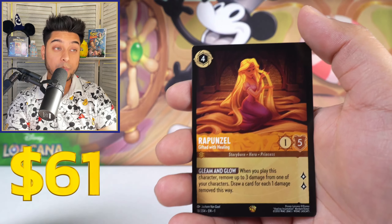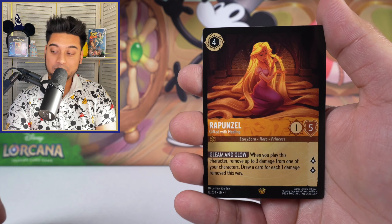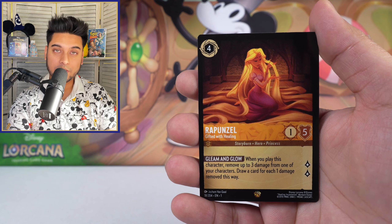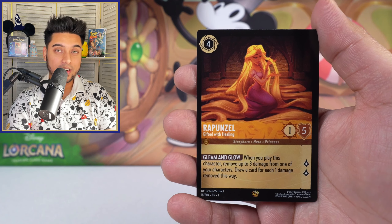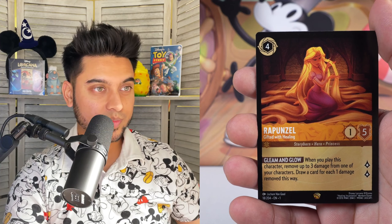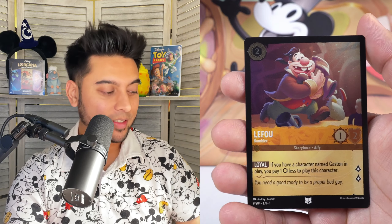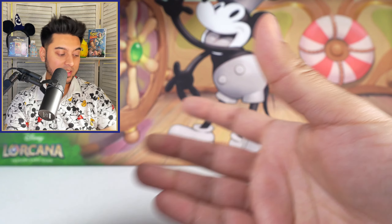Hold on — Iago, Rapunzel, legendary! The Maleficent packs are doing very, very well with this pull. Rapunzel Gifted with Healing — I believe the best legendary you can get. And we're not done yet, one more card behind it. Okay, LeFou — it's fine. Wow, we almost got nothing with the Maleficent packs, but no, we got the Rapunzel card. Whoever chose Maleficent is looking pretty good so far.